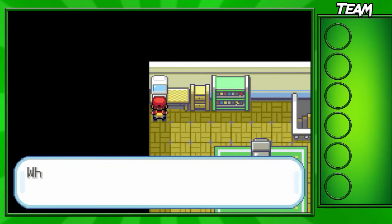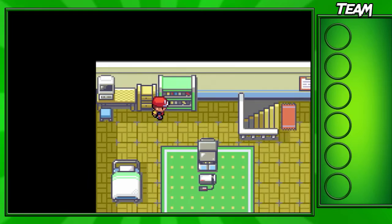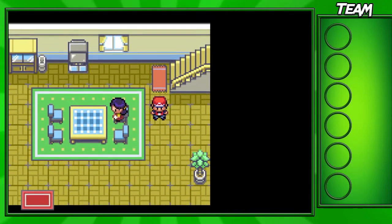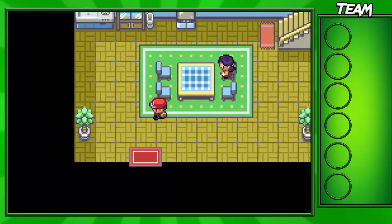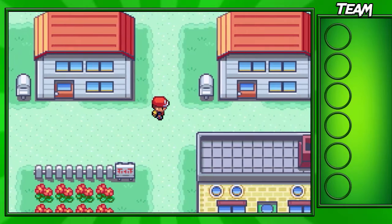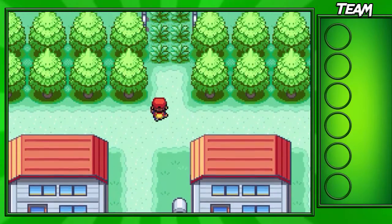This is actually very useful at the beginning of the game, because you have a rival battle right at the beginning and you're not able to buy items or anything. So if you have this potion and you're about to die, you can most likely win, because you're the only one who's able to heal in that battle — your rival doesn't have any potions at that time.